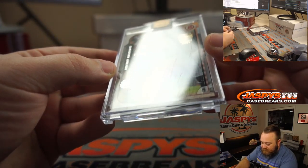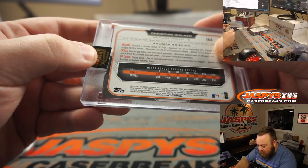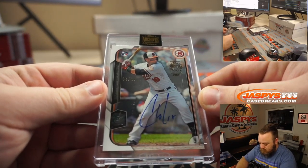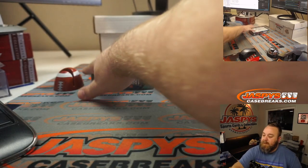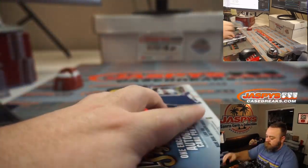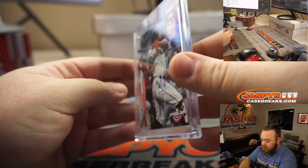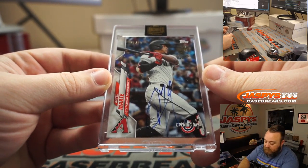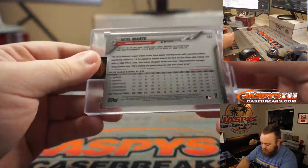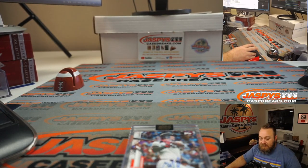Christian Walker, seven out of 99, from 2015 Bowman — rookie auto — goes to Jack Townsend. Our last box, come on something big! Ketel Marte, 76 out of 99, 2020 Opening Day — we had Starling Marte earlier, now we've got Ketel. That goes to Joe Foster.